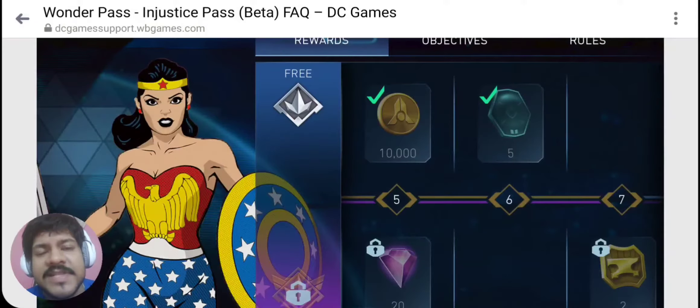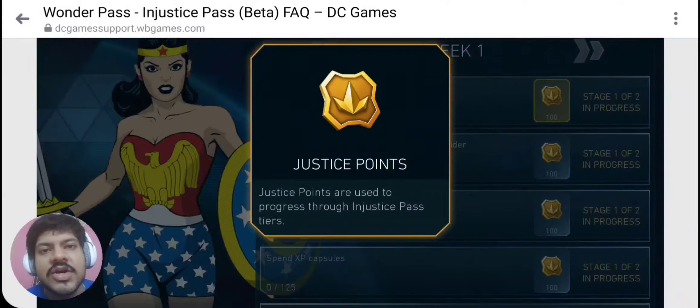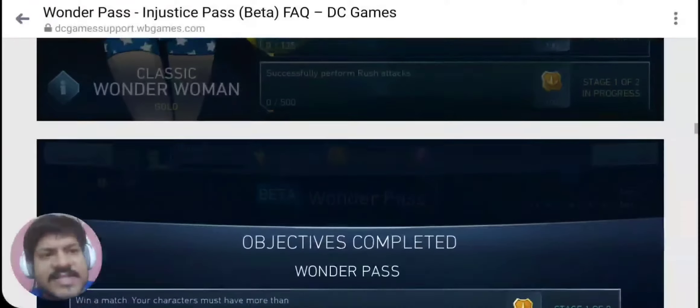The season of this Pass is going to last for three weeks — they have already declared it. You have to complete all the objectives and you're going to get rewards. The system is going to work on the basis of justice points, which you earn based on the completion of objectives. A few examples of objectives mentioned here: spend XP capsules, successfully perform rush attacks 500 times. It's probably doable across all tiers via infinite combos in arena, league raids, or solo raids.